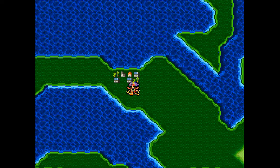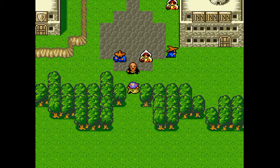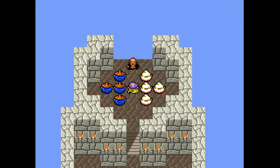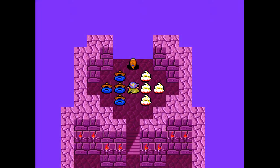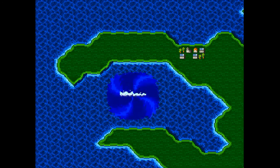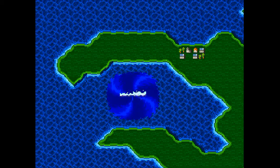Good morning everyone, this is RiffGal. We're gonna finish out our Final Fantasy 4 Free Enterprise Randomizer Tutorial Edition. We're going into Mazidia with the Darkness Crystal which triggers this cutscene and will give us access to the Giant of Babel and the Moon.